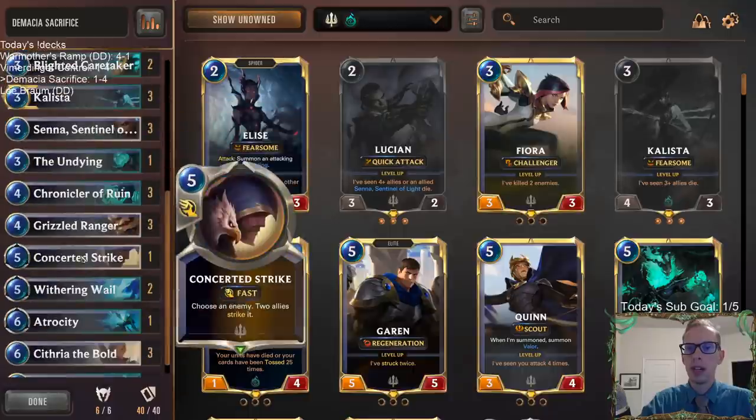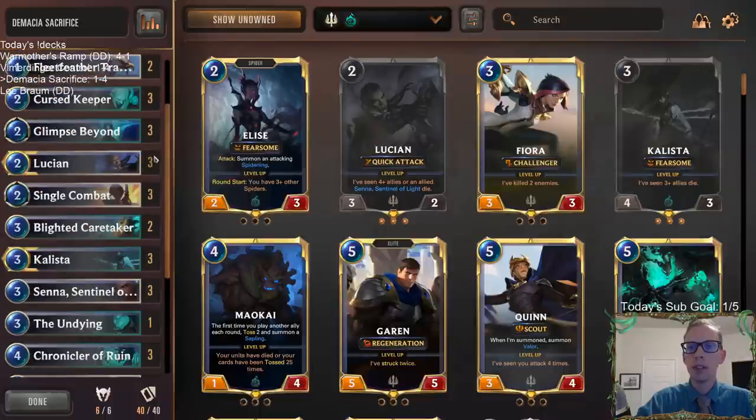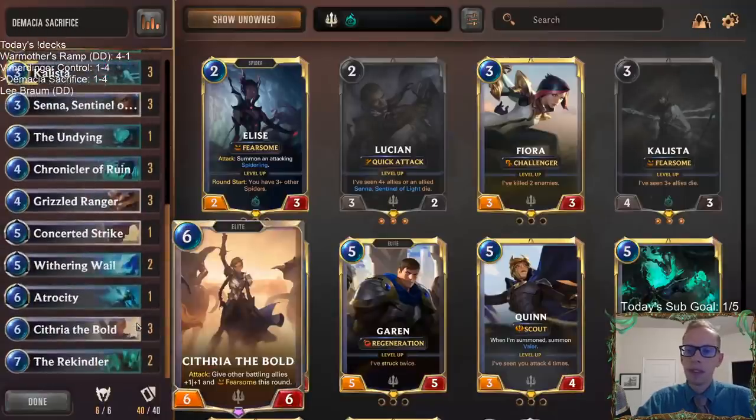They stole Single Combats and my one Concerted Strike - stealing my Concerted Strike kept my Callista from transforming. I don't have much removal in my deck for a Callista, but they were stealing my removal. And then the Karma Lux - I didn't think we were losing that for most of the game. But oh well.